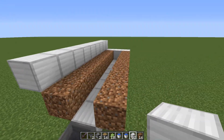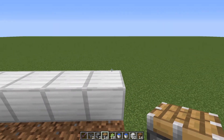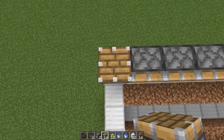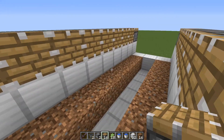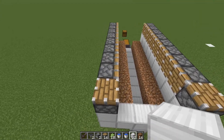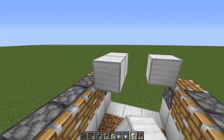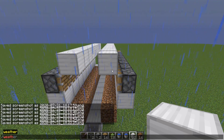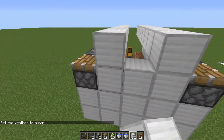Then we just need another row of blocks here, and do the same on the other side. Now what we want to do is place our pistons — go all the way over to the edge of the dirt and place one facing up like that. Now we want another row of blocks over top of the dirt, and I'm just gonna fill that in.